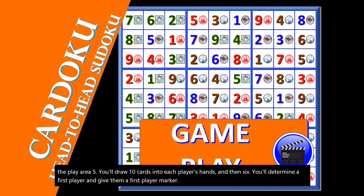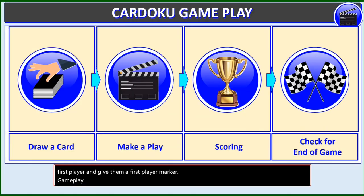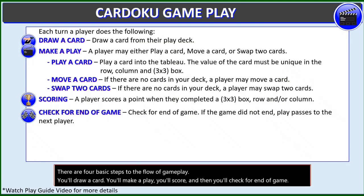Gameplay. There are four basic steps to the flow of gameplay: you'll draw a card, you'll make a play, you'll score, and then you'll check for end of game.